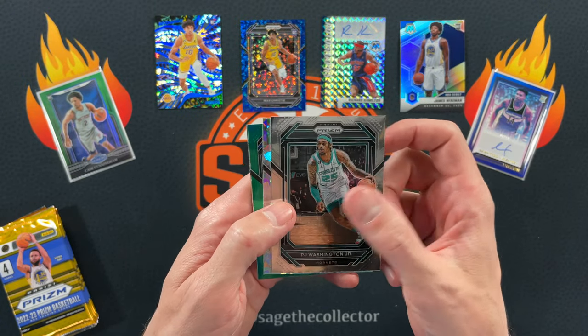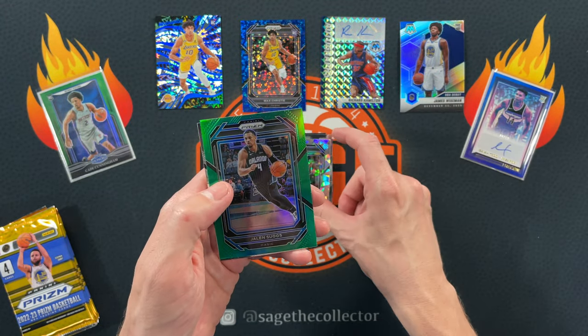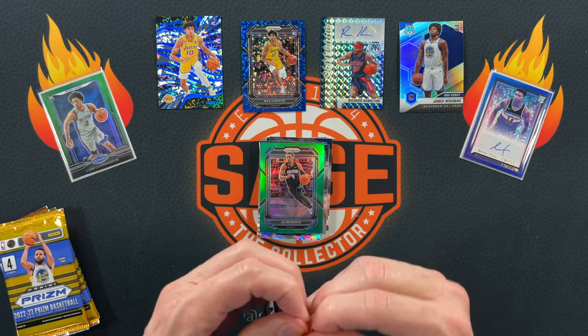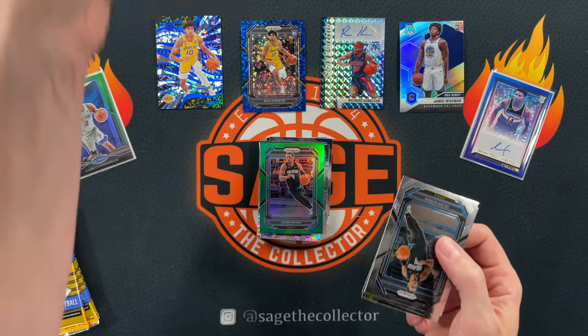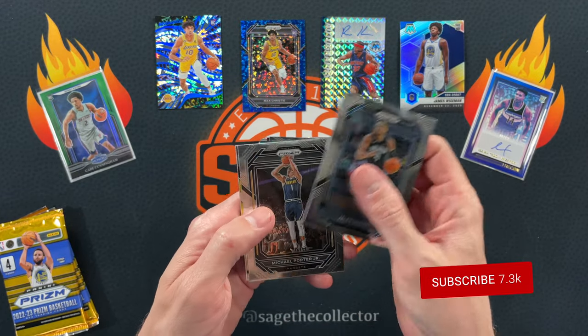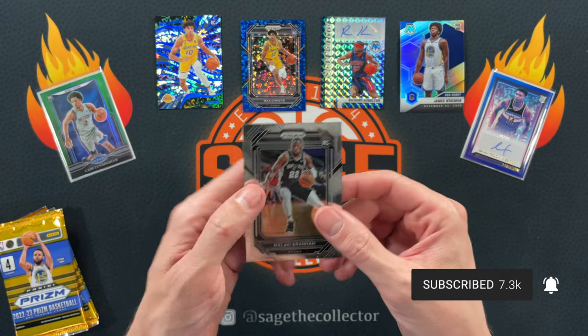Phoenix is going to need warm bodies to play because all their money is going to those four guys. Got PJ, got Ice, Abnamiash, Keita, Green, Suggs, and Jason Kidd. So who knows — Isaiah Todd might actually get some playing time in Phoenix, maybe not. He may just continue to sit on the bench, who knows. Ochai, Emergent, and Malachi Branham.